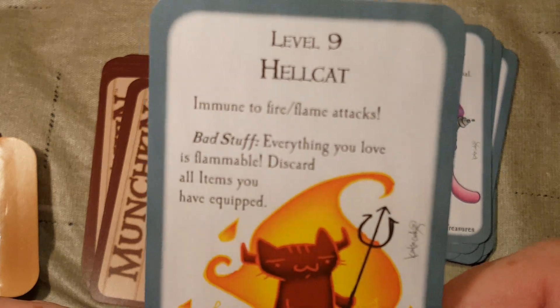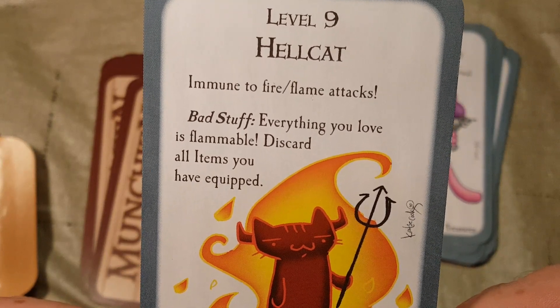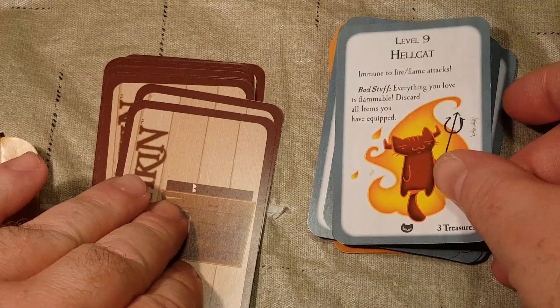Level 9: Hellcat. Immune to fire and flame attacks. Bad stuff: everything you love is flammable — discard all items you have equipped. 3 treasures upon defeat.